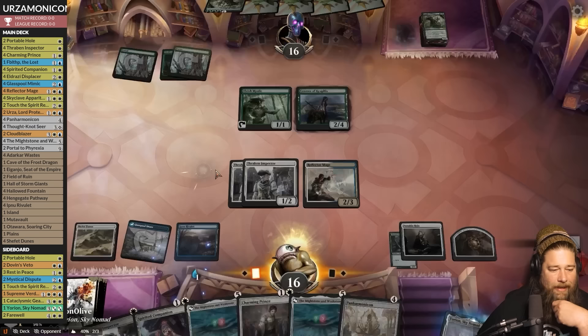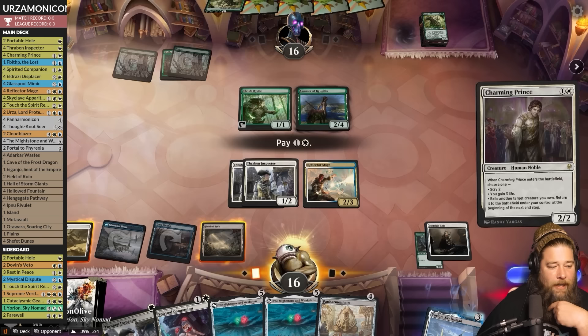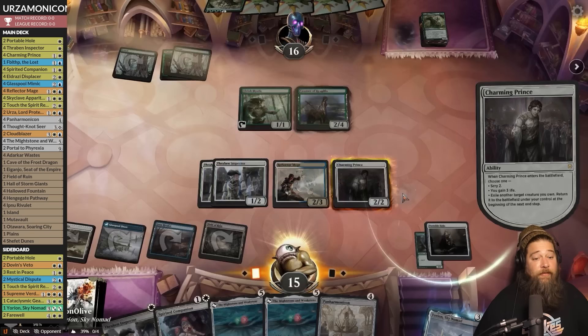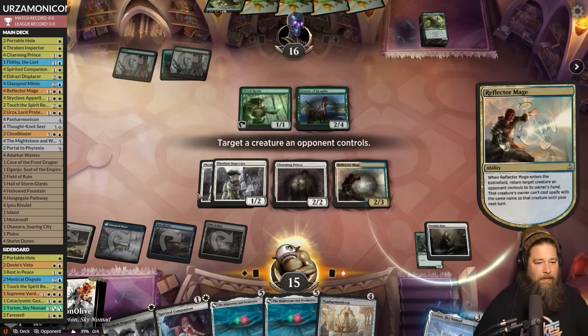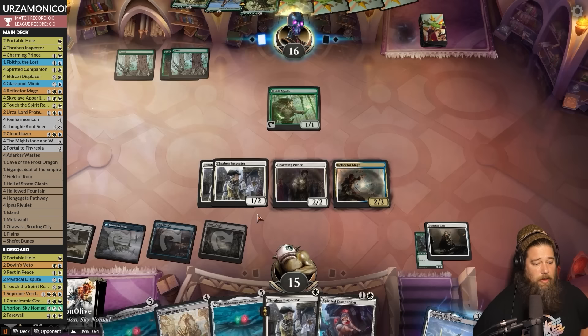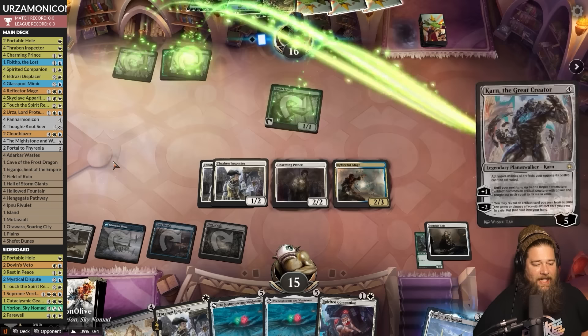Charming Prince — blink the Reflector Mage, bounce the Courser, make sure our opponent's still stuck on four mana. Which is not enough for the two Cavaliers we know about. Now if we draw one more land, it's Panarmonicon into Mightstone and Weakstone — which is kind of absurd. That's the reason to play Urza-monicon: how well the Mightstone and Weakstone interacts with Panarmonicon.